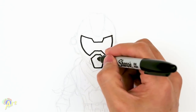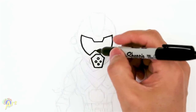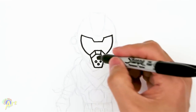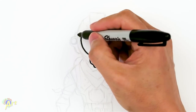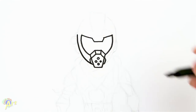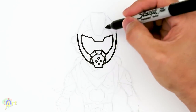Now draw some vents in here. I'll only draw four because I can't go too small with a Sharpie, but you can always do more if you want. Then connect these corners right here, and on this side draw a little bit of detail. Now we're going to draw the side of the face — come back up to the visor point and just curve around. This is going to be the side of the mask.